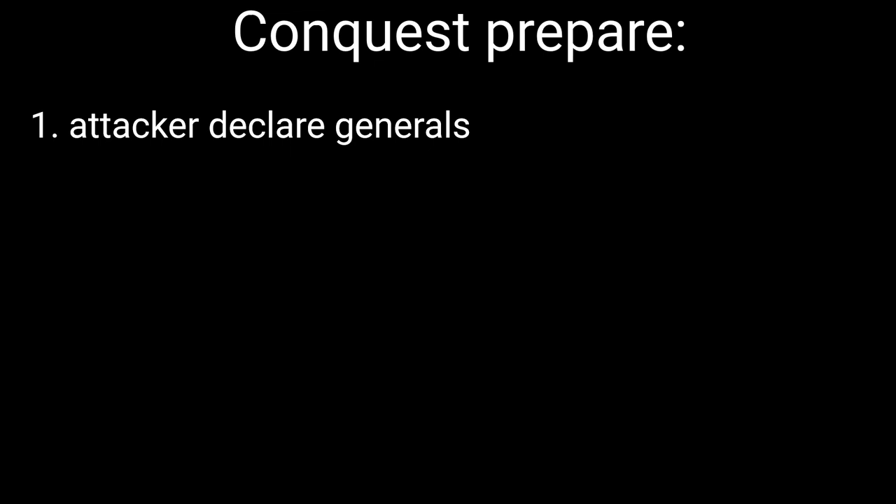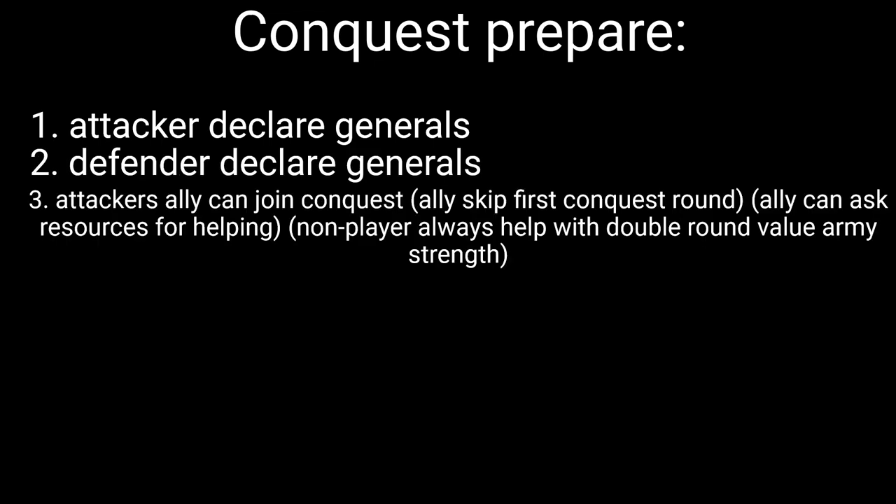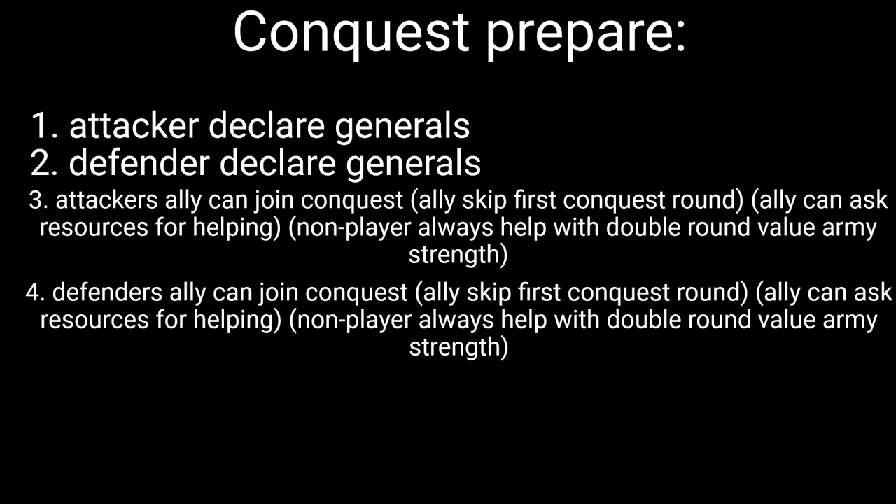If you decide to conquer the territory, the battle consists of 2 stages. Stage 1 is Conquest Prepare, and Stage 2 is the Conquest Round, which repeats until one side forfeits. Conquest Prepare consists of 5 phases: Phase 1 — attackers declare generals; Phase 2 — defenders declare generals; Phase 3 — attacker's allies can join the conquest, though if an ally joins they skip the first conquest round, and an ally can ask for resources for helping. If you call a non-player ally, they will always join with army strength equal to double the round value. The defender can also call their ally to join with the same conditions. Phase 5 — all generals can upgrade their military reputation.